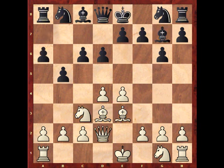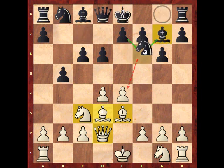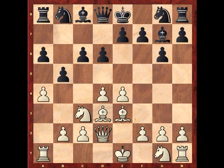Black continues with a6. I don't really like that move — it's not really contributing to the general ideas. Better would have been a move like Qc7, which contributes to the general idea, or perhaps Nf6, which also adds to king safety. But a6 is played. White responds A4, immediately questioning black's queenside play. Black plays bishop to b7.